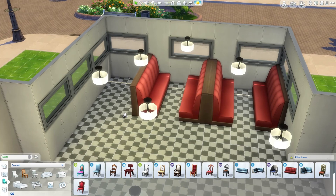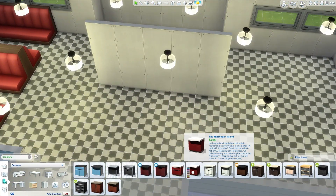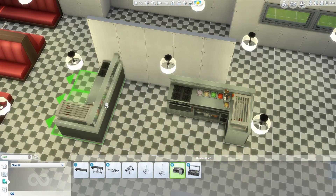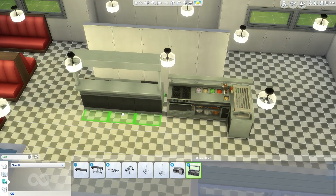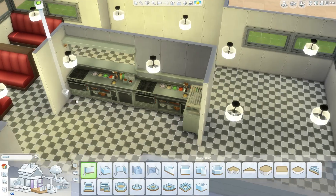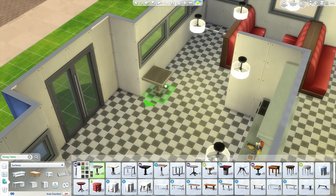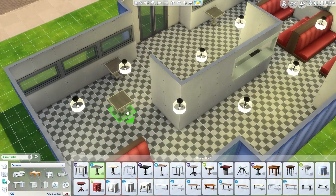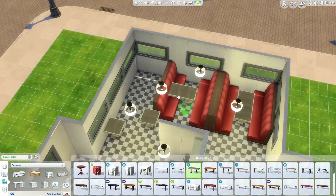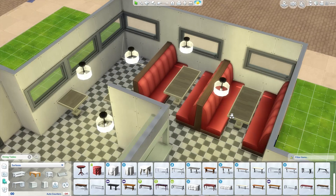You also have some classic red booths going along the right and left side. Here is where the kitchen is going to go — I tried my best at a classic diner kitchen area with an open kitchen, using two of those chef's tables. I was going to do two L-shaped chef's tables but the chef's table only has a right angle so you can't connect one to another. I wish they'd given us a left angle and a right angle so you could make a nice double chef's area that interconnects, but unfortunately they didn't do that.